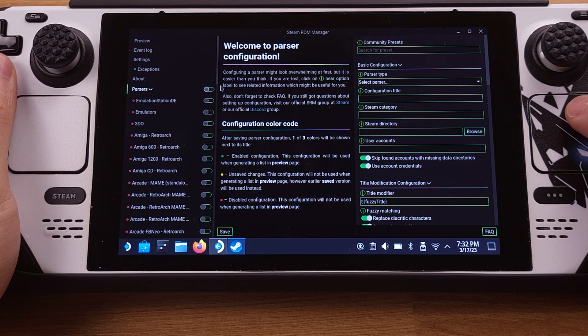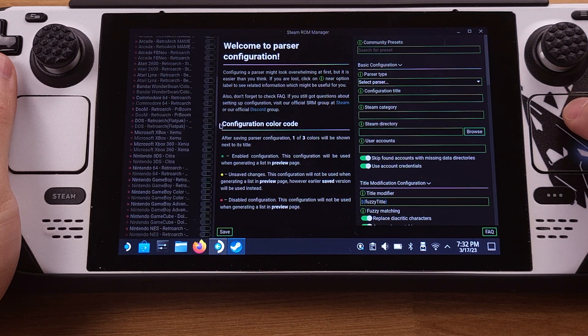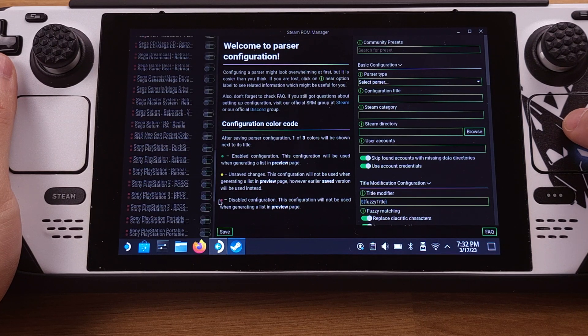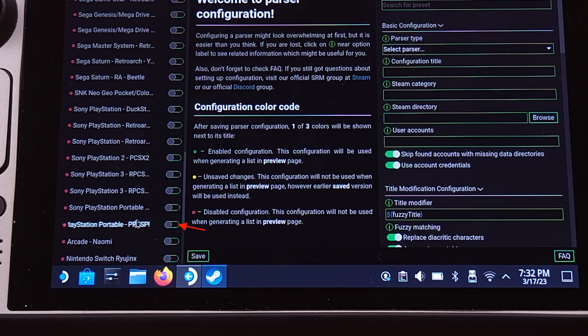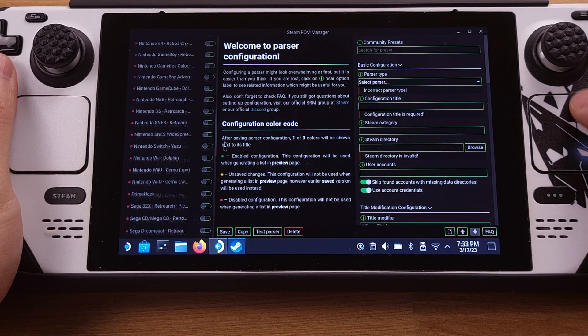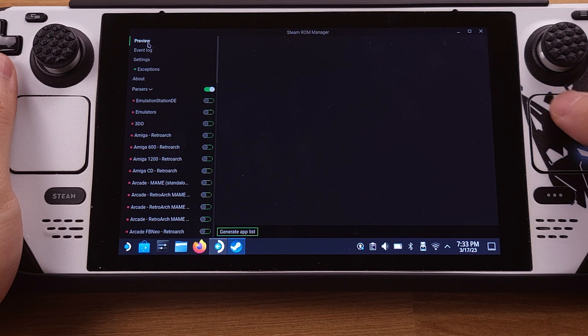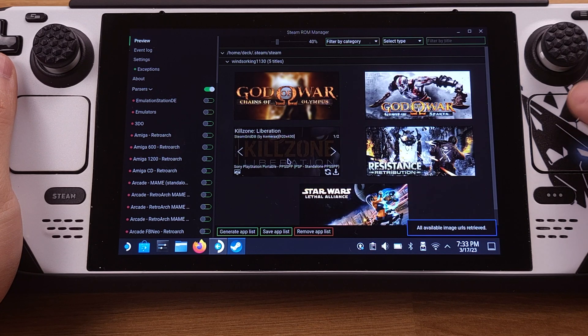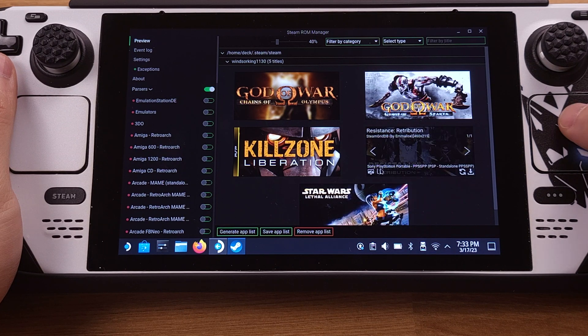First, disable all the parsers. Otherwise, EmuDeck will scan all game ROMs for every emulator. I recommend only enabling the emulators you are going to use and disabling the rest. Because this video only covers the PSP emulator, I will only enable the PlayStation Portable (PPSSPP) under the parsers. Then click the Save button on the bottom left, and then click the Preview button from the top left corner. Then click Generate App List from the bottom of the screen. We can now see all the PSP games we copied appear here.